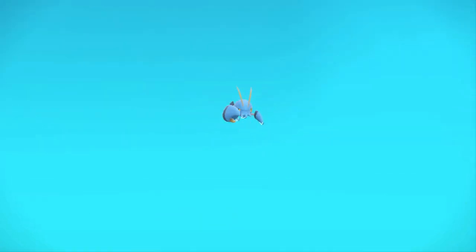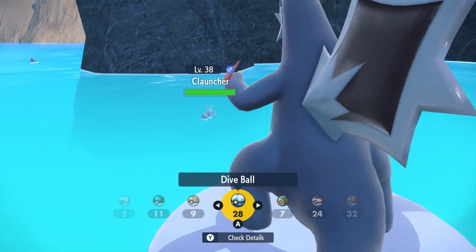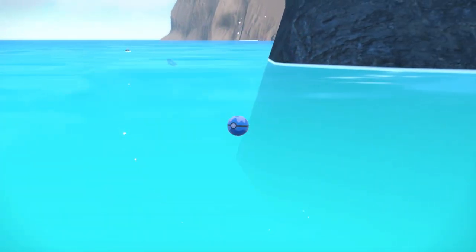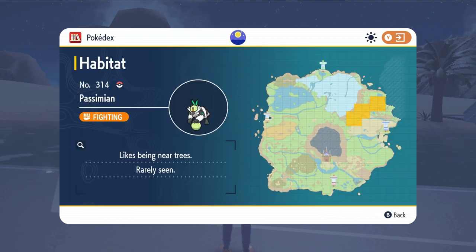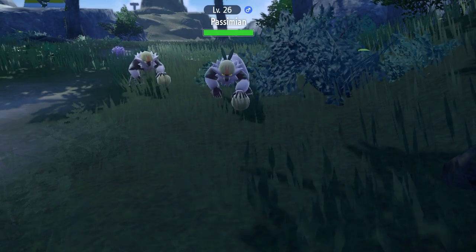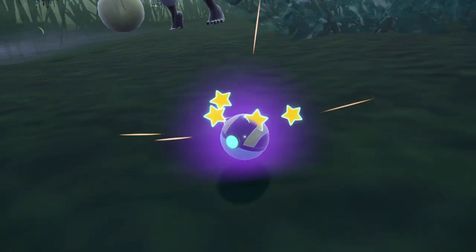Drogalgry can be found as a rare spawn only in the North Paldean Sea in Pokemon Scarlet, and Clortisa can spawn in the North and South Paldean Sea in Pokemon Violet. Both can also appear through 5 and 6 star raids. Oranguru is a Pokemon Scarlet exclusive while Passimian is its counterpart exclusive for Pokemon Violet. These can be located in the North Province Area 2 areas and the Tagtree Thicket, and can also be encountered through 3 and 5 star Tera Raids.